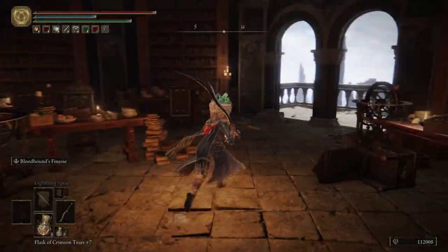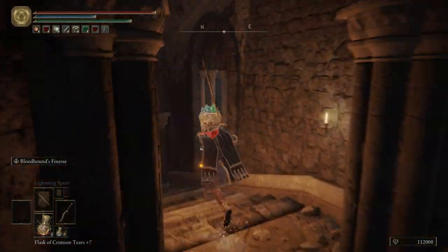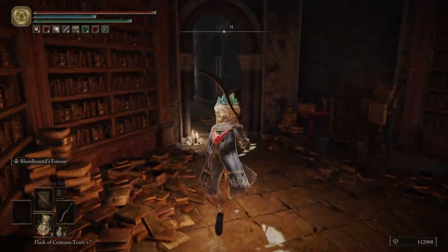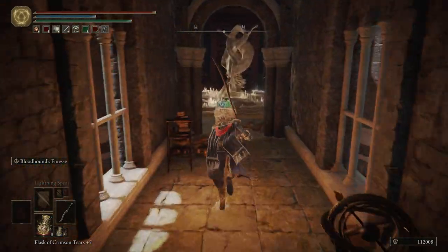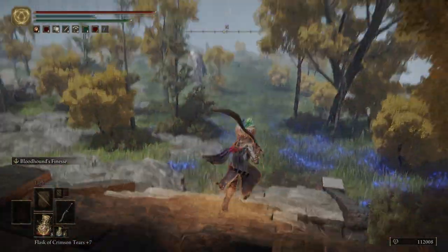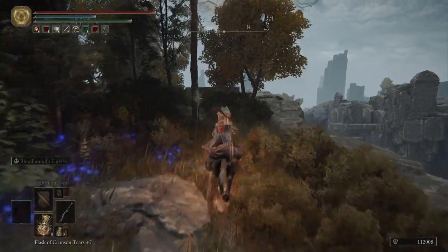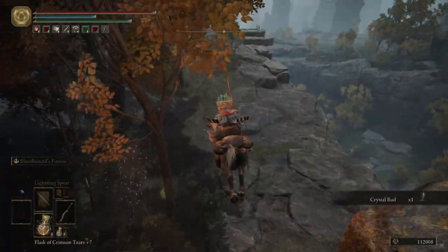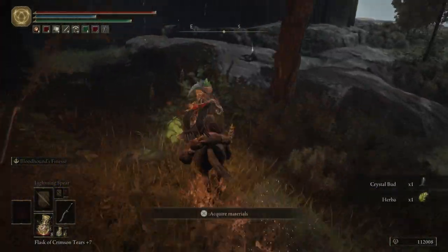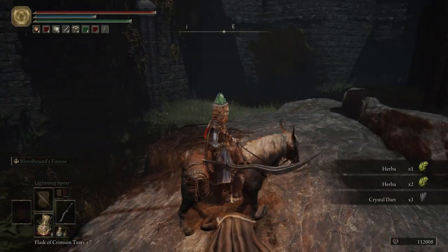It's on the outside of the tower, but it is a one-way trip. That's why we didn't get it before we came in the tower. We can hop on Torrent — don't really need to, but why not. Grab the crystal darts, and then we're going to go back to the map and come over to the schoolhouse classroom.